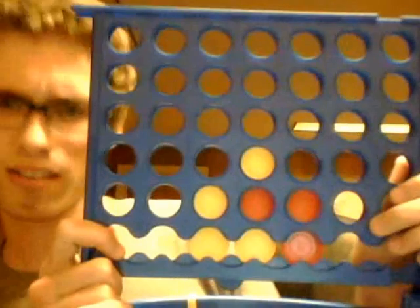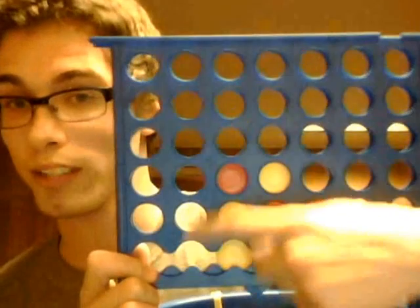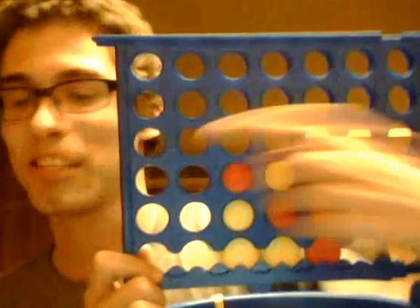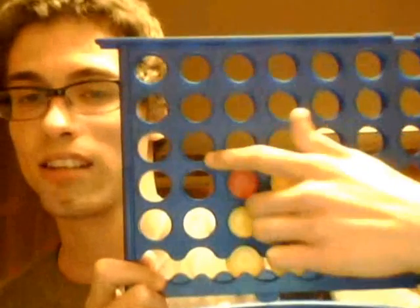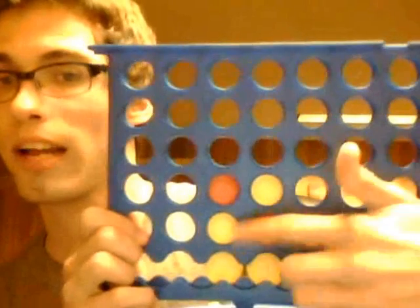I can already tell it's second player's advantage. If they go here, they've won the game because this is the fourth row — one, two, three, four — and that's an even row, so that belongs to the second player. They're going to win either there or in one of these two spots because they already have two going across.